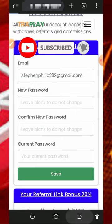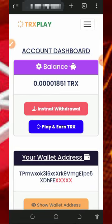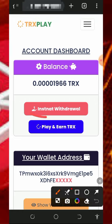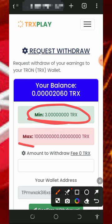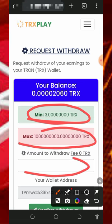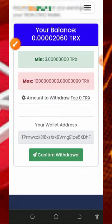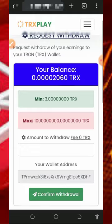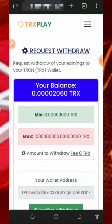Now all you need to do is wait and have enough patience to collect enough balance, then you can place a withdrawal. To withdraw, tap on the 'Instant Withdrawal' button on the screen. You'll see that the minimum withdrawal from this platform is 3 TRX, and there is no maximum withdrawal. Enter the amount you want to withdraw, tap the 'Confirm' button, and your payment will be sent to your wallet address instantly.